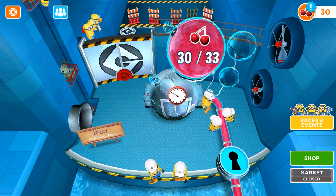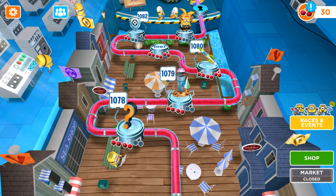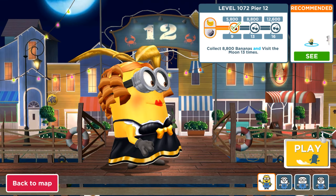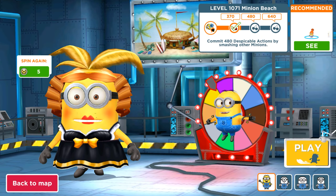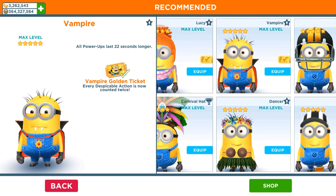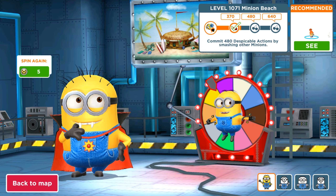Hey guys, welcome back! Today we are playing an old version of Minion Rush to expand the Jelly Lab. This is the third part of the video. We have to complete some levels, and this is a double objective mission — it's impossible 1071: commit despicable actions. There's one extra minion punch for every knockout as a power-up, and every despicable action is counted twice with one pyre. Let's go!